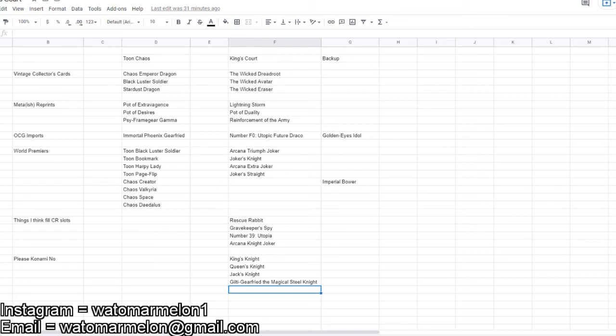The vintage collector cards — it's pretty clear. Black Luster Soldier, Chaos Emperor Dragon, Stardust Dragon — I don't know if you could come up with many sets of three better cards than those. I know some people were excited and wanted the Egyptian god cards to be all collector rares, which I think would have been a pretty cool pick. I'm still hoping for Slifer and Obelisk to get ghost rare printings so that you can complete the set of ghost rare god cards. I think eventually it will happen, but who knows if it happens within the next five years. I'm generally happy with the Wicked Gods, but it's not Toon Chaos — it really isn't.